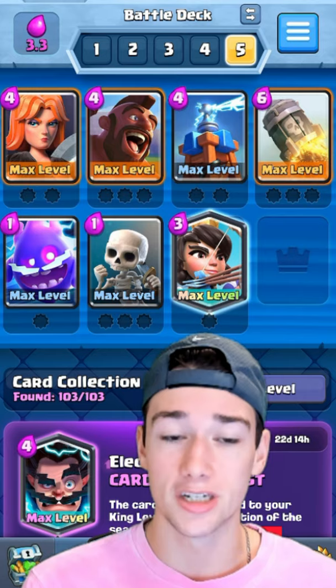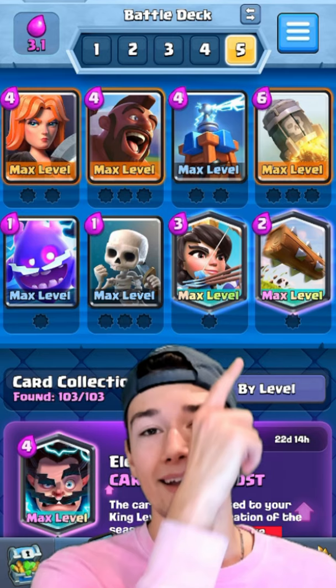Princess at the bridge can do so much damage fast, and obviously defensively she can take down a whole lot of support cards and bait out things like Fireballs for your Hog Rider. And finally we're going to have the Log in there, so definitely make sure to stick around.